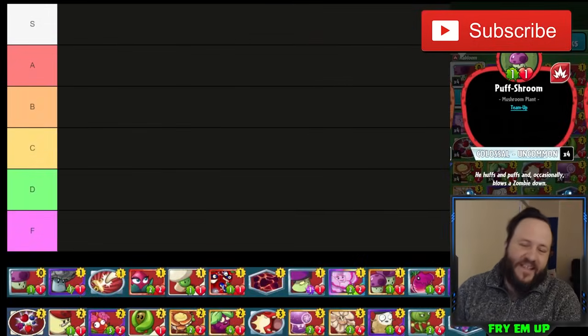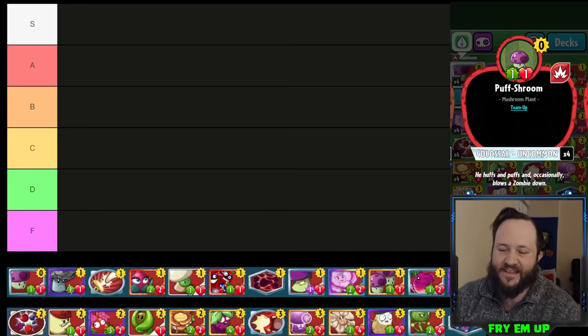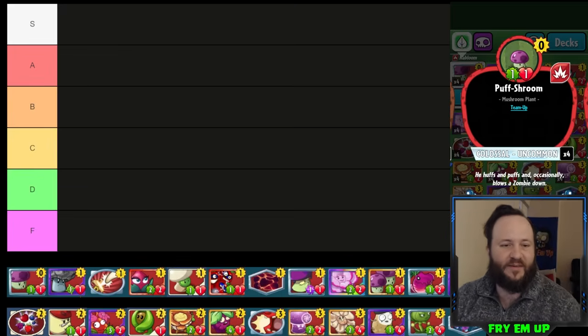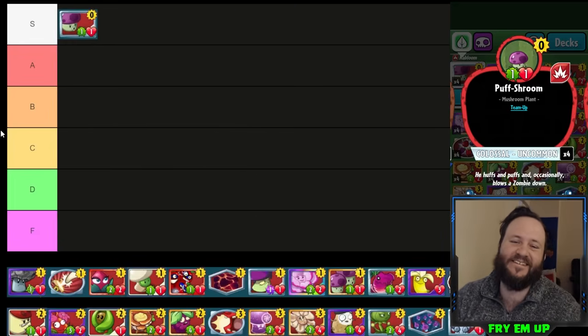What's going on everybody, this is Fry. Today we are redoing in 2023 the tier list for the Kabloom class. Let's just get right into it — I'm going to be going through the Kabloom plants one at a time, and we're going to start off with an amazing card: Puffsroom. Puffsroom is an S-tier card.